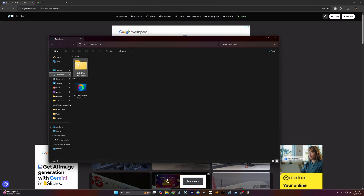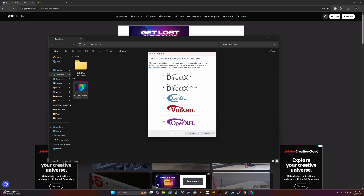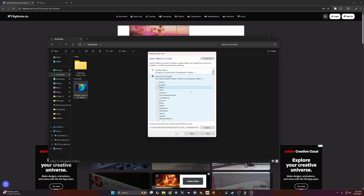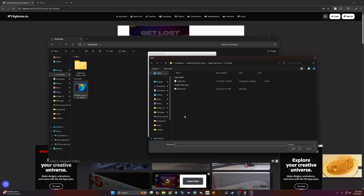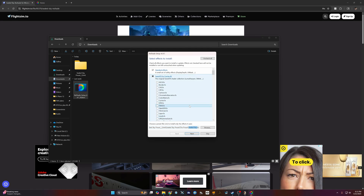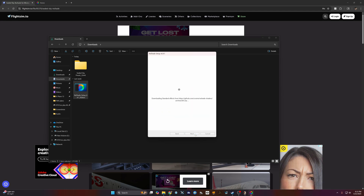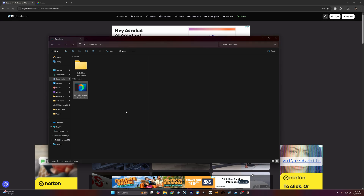Once you have both files in your downloads, right-click the ReShade installer and run as administrator. It'll give you a warning — click OK, then select your flight simulator, which is 2024, and choose DirectX 12. Then browse and select the Sealed Sky ReShade preset you just downloaded and click Open. This will only download the effects needed to run this preset — we don't want all effects downloaded as they could cause issues. Hit Next, skip any add-ons, and click Finish. That's all you need to do to get ReShade set up for Flight Simulator 2024.